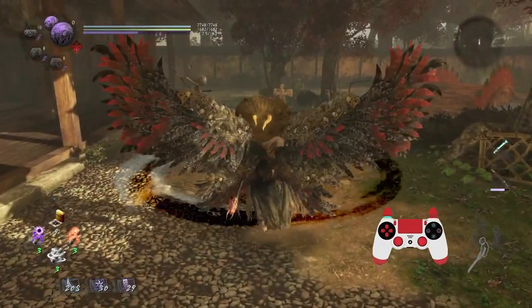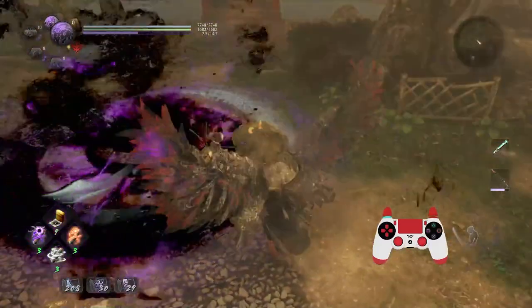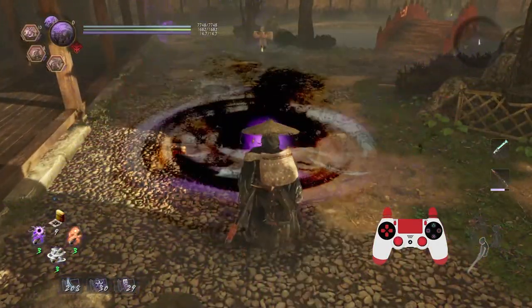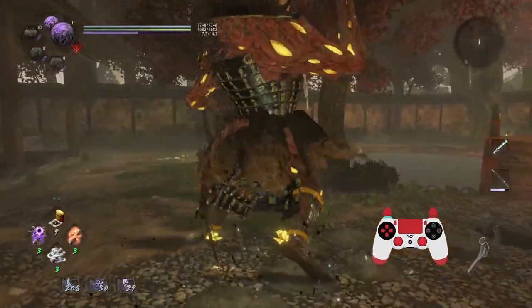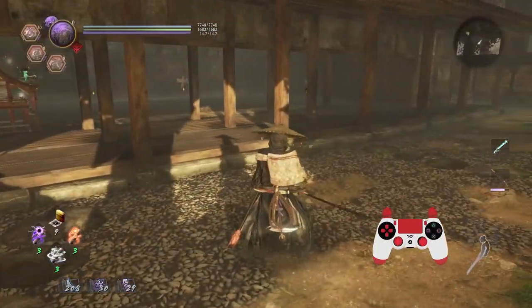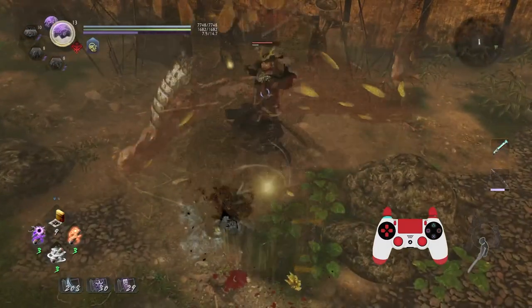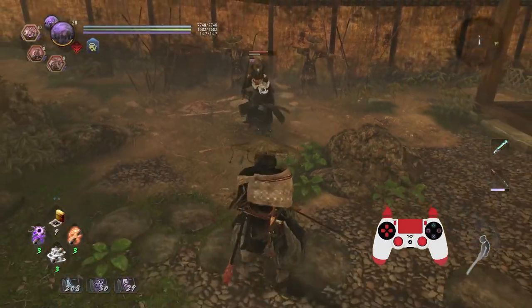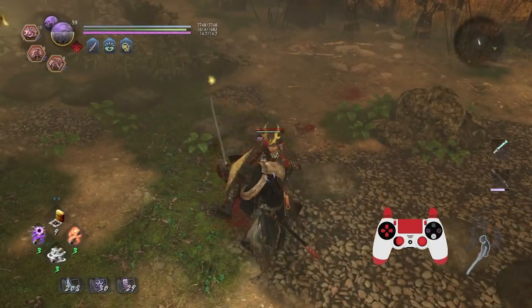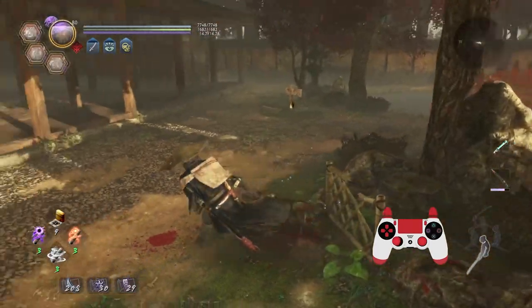Next up is Itsumate — I'll see how soon I can respond before the detonation, which is quite helpful. You can do some pretty cool things like Itsumate into Severing Spin. Now for Gozuki — long animation but pretty short recovery. Gozuki has a lot of tracking so you can be quite far away, and it can knock up targets, which can be fun. It's definitely pretty fast, but it costs a lot of Anima.